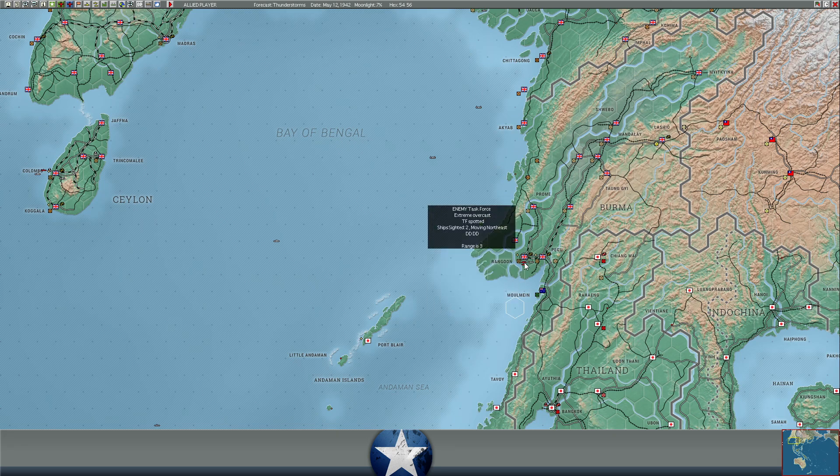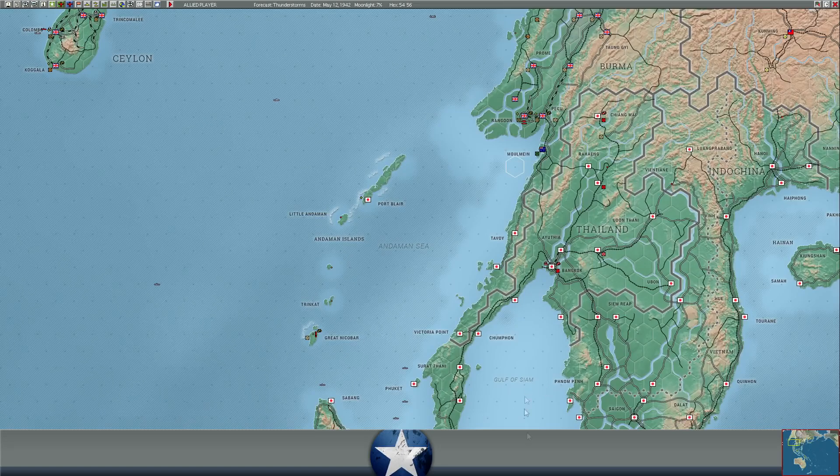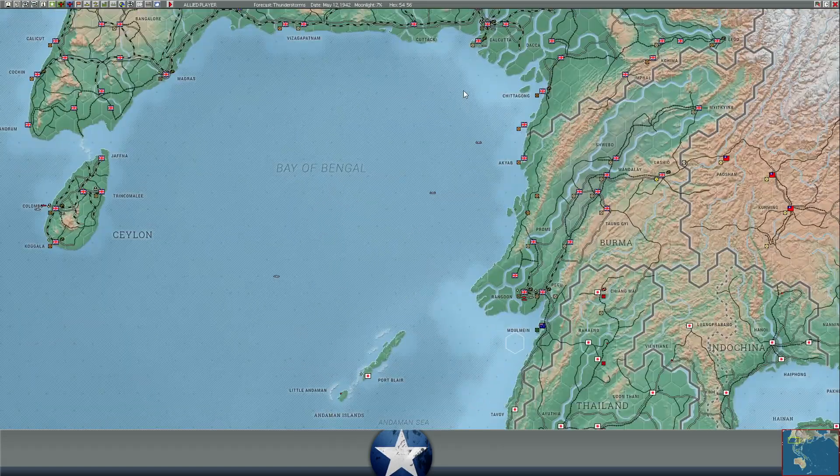The Worden is a Farragut class and the Perkins is a Mahan class - not the obsolete four-stackers, a little bit better. Crew quality isn't tremendous but it is what it is. Eight-inch guns on the heavy cruiser won't go against any larger Japanese task force, but the plan is to bring them west of Rangoon to prevent any Japanese raids. The Japanese meanwhile have two destroyers at Rangoon with no indication of other ships nearby.